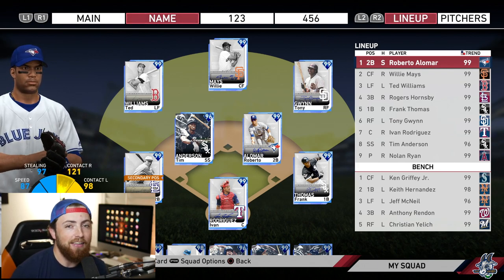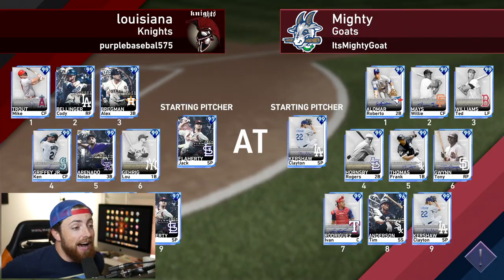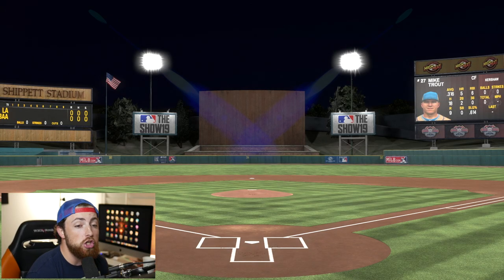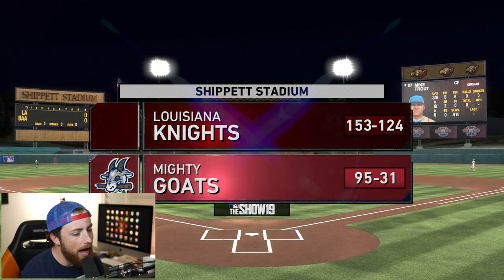Let's hop into this, see if we can win. Alright, here we go playing the Louisiana Knights. I really need this guy not to be too good - if he is, it's going to be a rough game. His team is absolutely stacked. I don't know how this is going to go because when I score runs it's usually off of home runs. I really don't get that many hits, so this could be pretty interesting. Only using circle, let's get it going - this guy is 153 and 124.